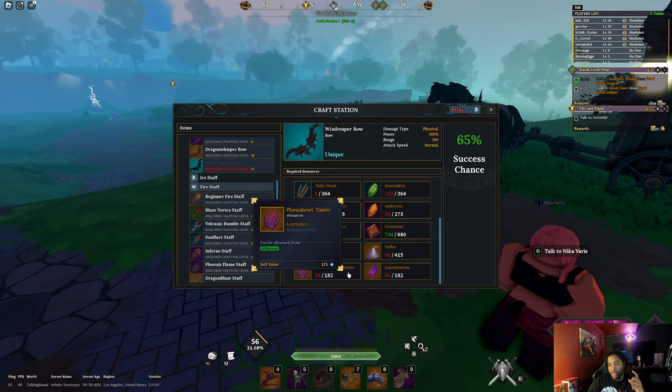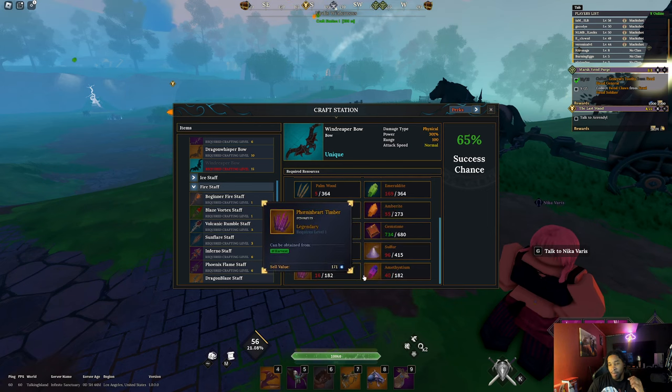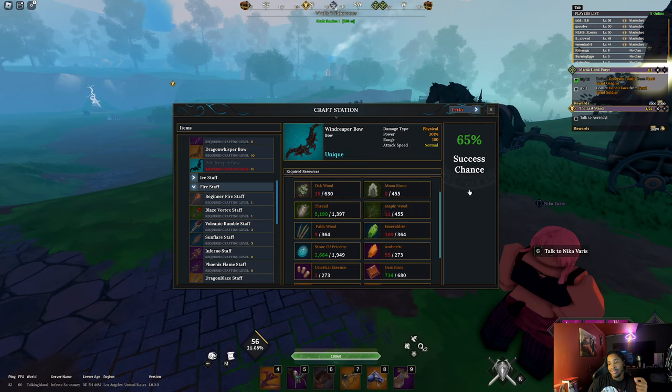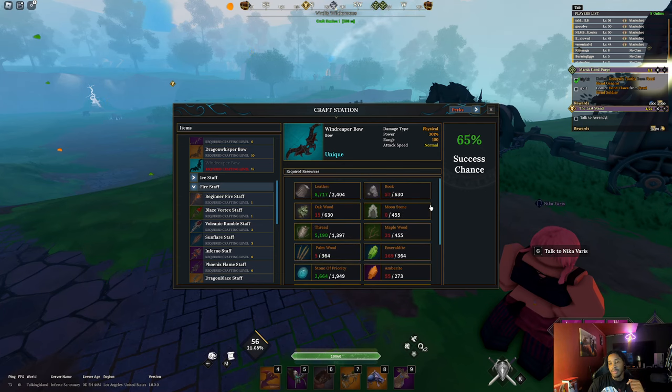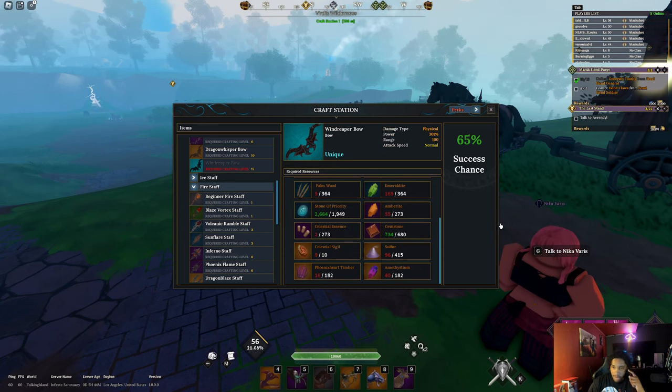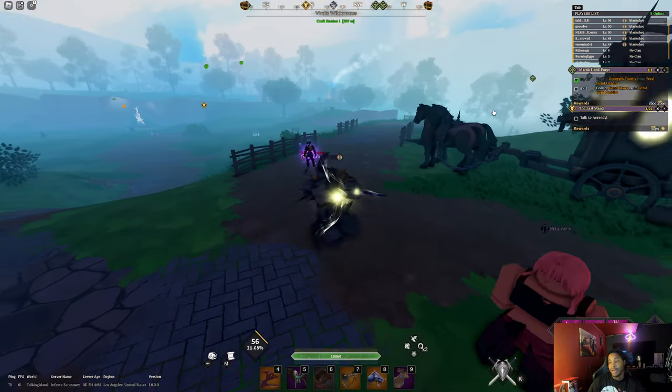These two materials are gonna be a pain to farm. Celestial essence might be a pain but if we have enough harvest we can get it pretty quickly. Emeraldite is pretty easy, amberite is not that easy but manageable. Palmwood is gonna be annoying to farm — I need a lot of those. Gemstones are the most annoying, and sulfur is probably gonna be the hardest.